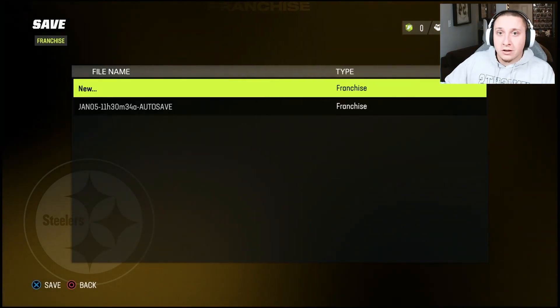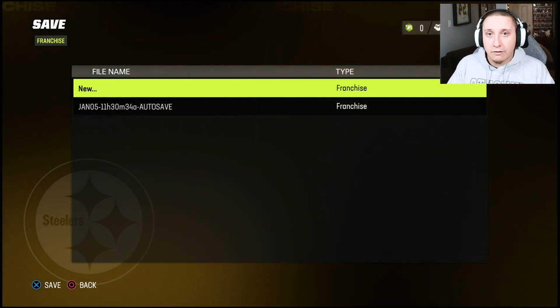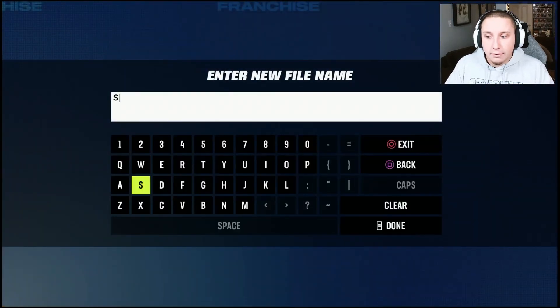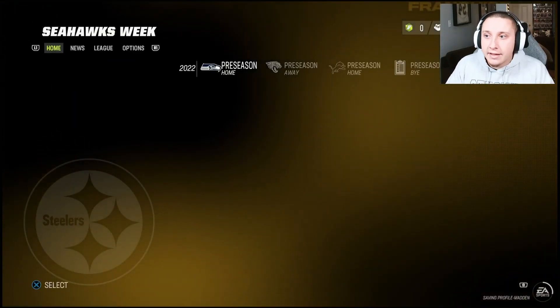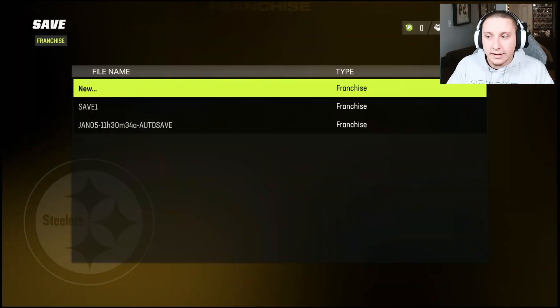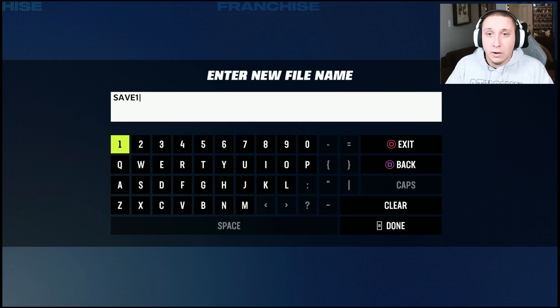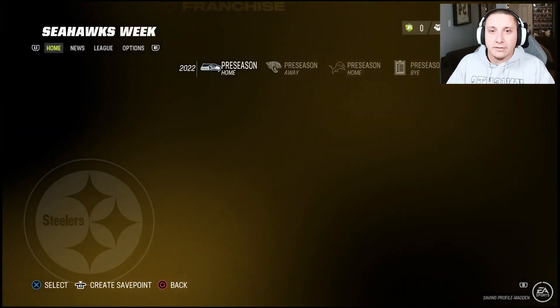You can create a save point here, and my recommendation is: if you've had issues in your franchises with errors, go into offline and create multiple save points. What I typically do is make a first save — I'll title it something like 'Steelers 1' or 'Save 1' — and create a save file. Then I go back in and create a backup save at the same exact point. So if one file gets corrupted, the other one's going to be perfectly fine. So this second one will be 'Save 1 Backup,' and that allows me to always have an additional file on hand in case an error occurs.